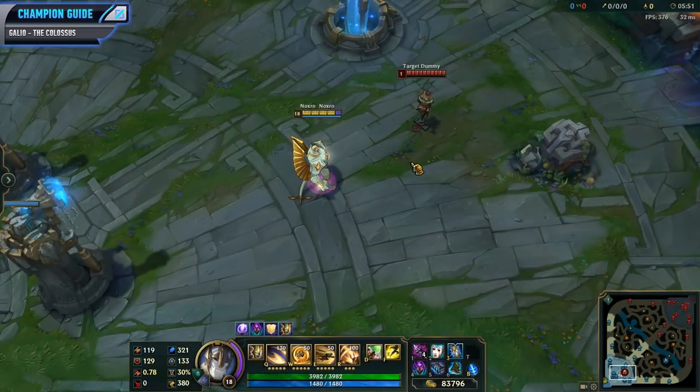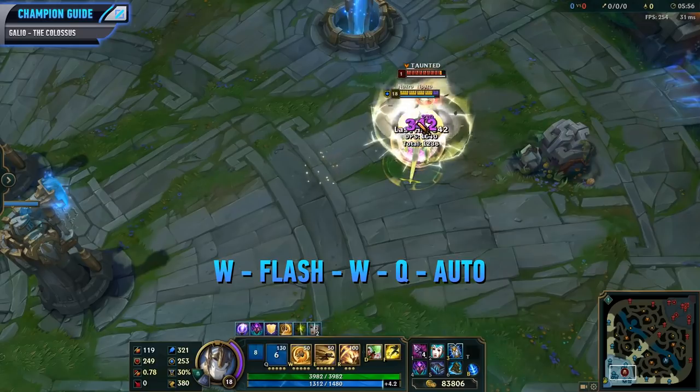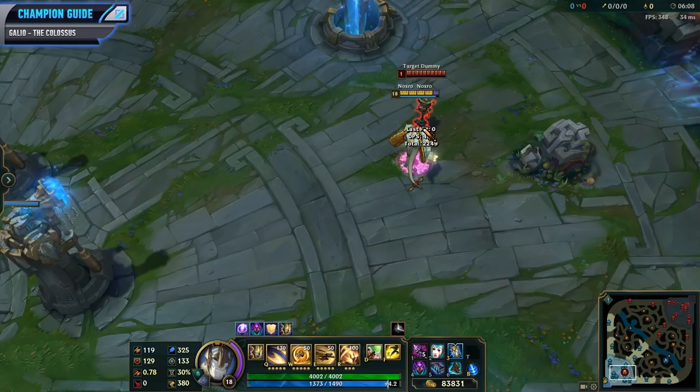For the last combo here, I've got the flash engage. For this combo, you want to start channeling your W, flash onto the enemy, activate your W a second time, and then Q and auto. This is a really strong combo on Galio whenever you have your Flash off cooldown because you engage onto an enemy really quickly, hold them in place for a really long duration, and get off a lot of damage. Once you do this combo, you can then E afterwards if needed to hold them in place even longer.